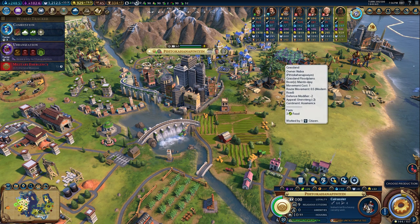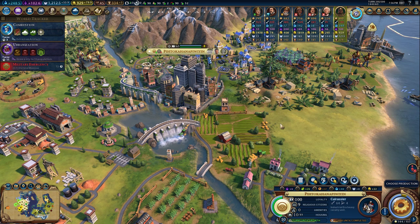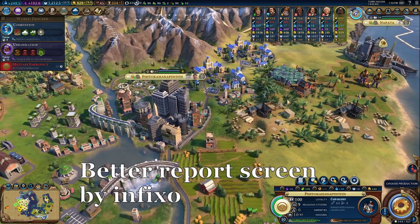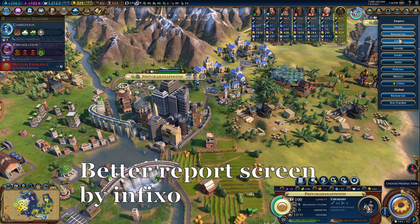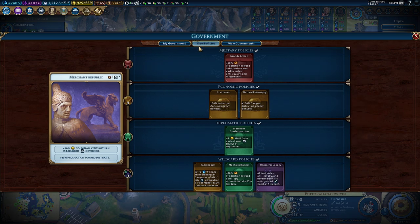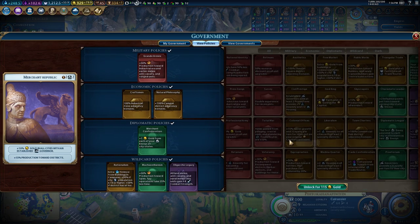The next mod I'll talk about is basically my favorite mod of all time, hands down — and this is Better Report Screen. On the top right you can click the list of reports and see how many more reports you get. But what you really want to use this for is the Policy Screen. If you can't remember, policies are things you unlock throughout the game and add into your government slots. It does something so good: it basically calculates how good each policy is for your current empire.